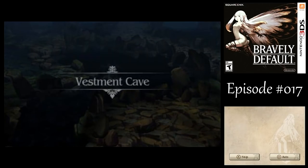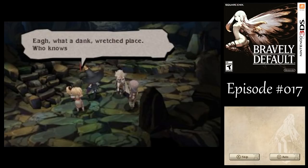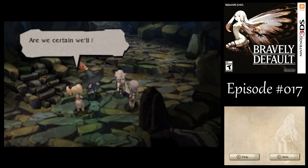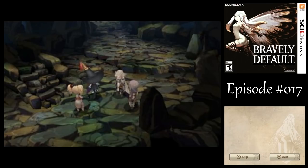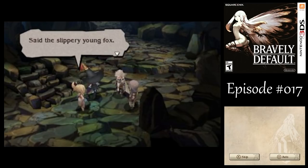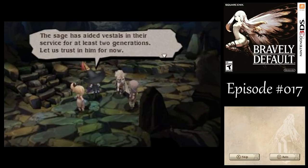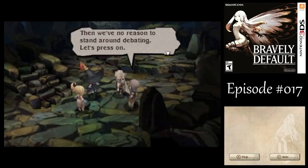Let's check out the Vestment Cave and see if we can find that rainbow thread. 'What a dank, wretched place. Who knows what's lurking inside.' Well, it's a cave - what did you expect? 'Are we certain we'll find this thread in here?' That's what the sage was saying. 'I wouldn't put it past that sage to be pulling our leg - a slippery old fox, that one.' The sage has aided Vestals in their service for at least two generations. Let us trust in him for now. 'He does look old enough for the job. I wonder how long he's been doing this.' Then we've no reason to stand around debating - let's press on.